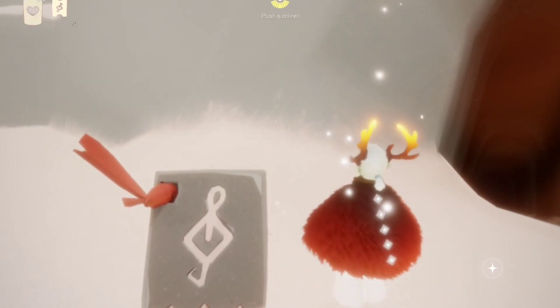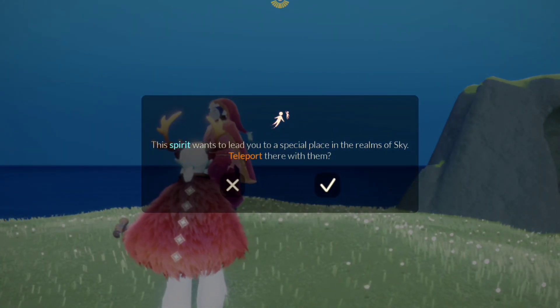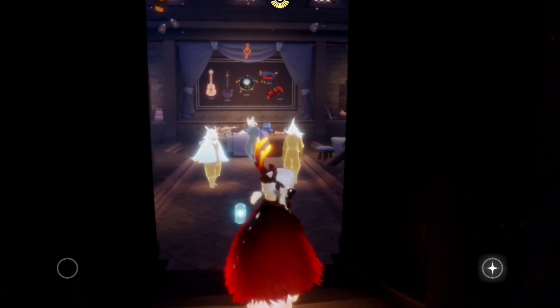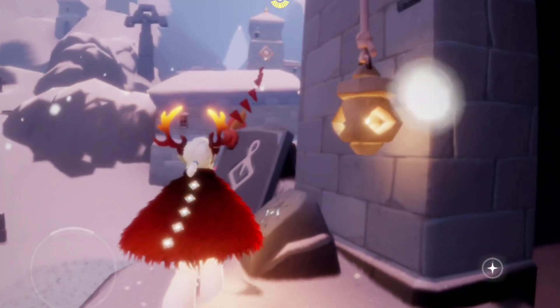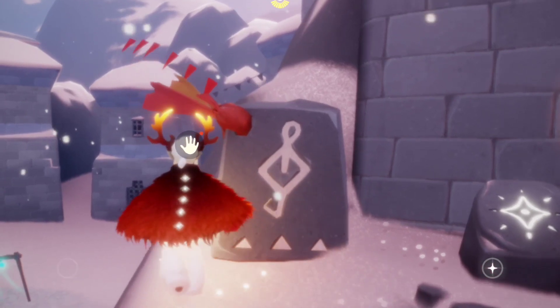Then we are gonna go to the Music Hall through the Traveling Spirit or through the Spirit here in home. We just had to turn our camera at the back and we'll see the next bonus ticket. It should be here at the right or left.